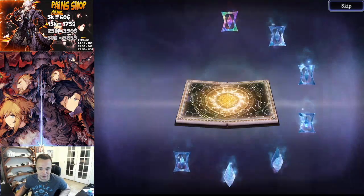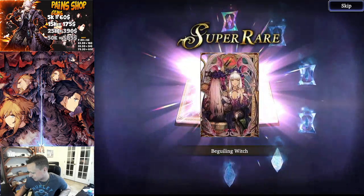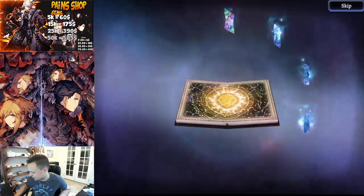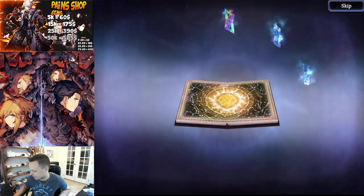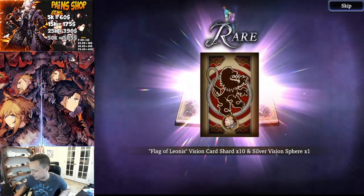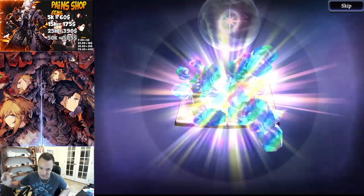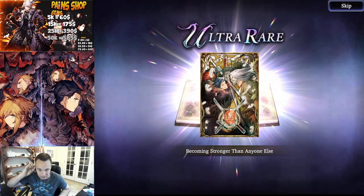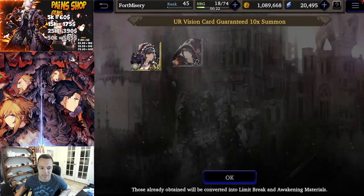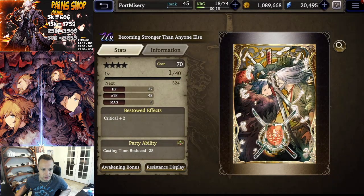Oh, that's so lame - not a single gold on this pull. This better be Shiva or Ifrit, otherwise I'm gonna be so salty. I believe that's a new super rare - Sergis. Shards, shards, shards. We have two prints left - nothing. It's the moment of destiny... becoming stronger than anyone else. That wasn't it, damn it. That's actually a really good party ability - reduce casting time by 25, that's actually pretty good.